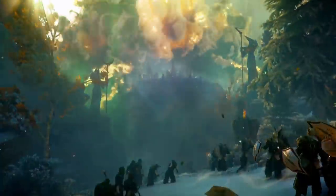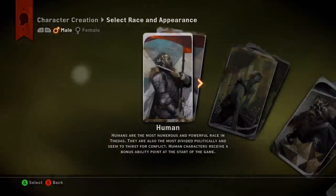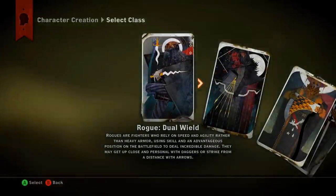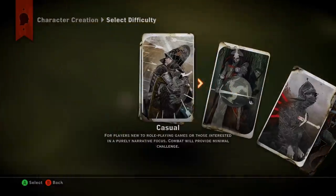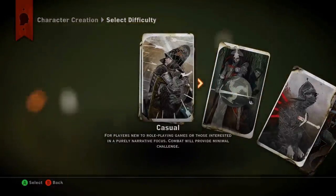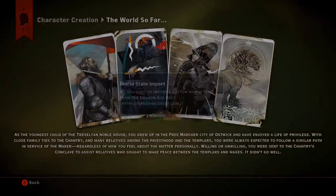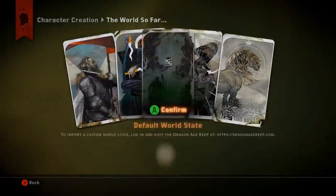Just press A to get started. You can choose whatever sort of character you like. I went with human male and rogue, so I just pressed A a few times to get started as the rogue. I went over to the left to change the difficulty to casual — that'll make the enemies a little bit quicker and easier to defeat, and that's what we're looking to do in this quest: get 15 of those. Press B when it asks you if you want to do a world state import and then press A to confirm.